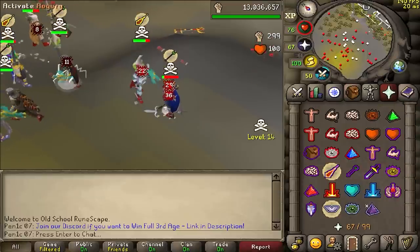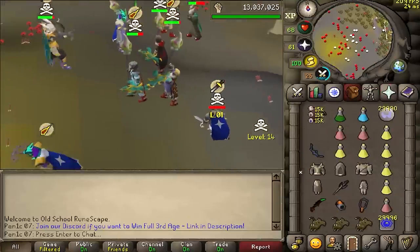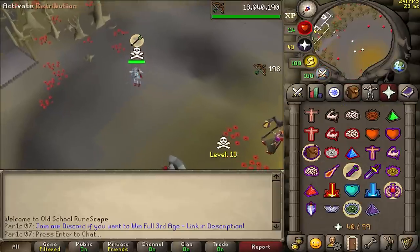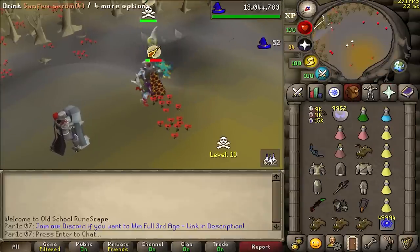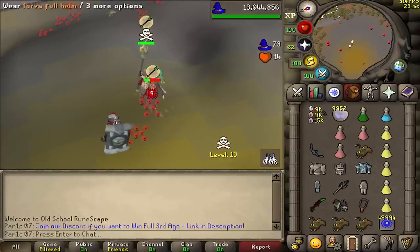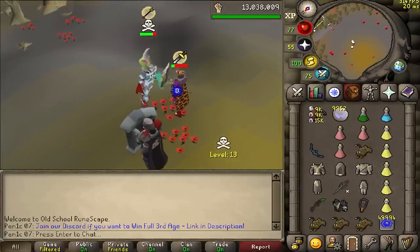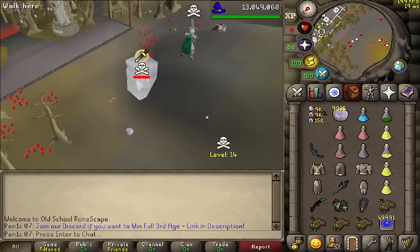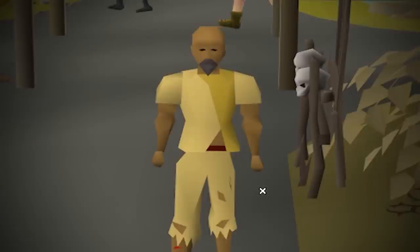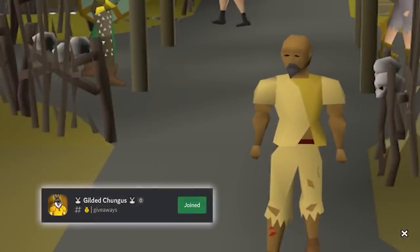Big barrage and you're dead. Nearly dead, both in the middle — go for another melee. Did we even get our gloves on? We just killed him with a torn bracelet! Mage splash — no way he's DD-ing me. I'm gonna punish you for that, 51/51. He didn't even eat — good fight, have fun regearing bro. All right lads, hope you enjoyed the video — remember to like and subscribe, check out my previous video, or join the Gilded Chungus Discord to win full third age. See you guys next time.